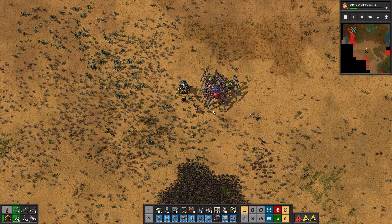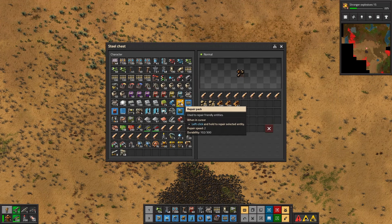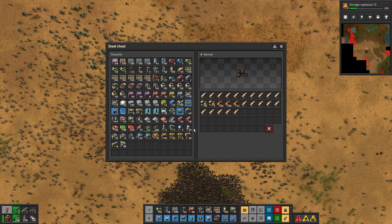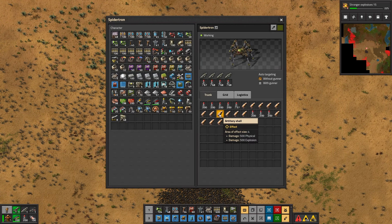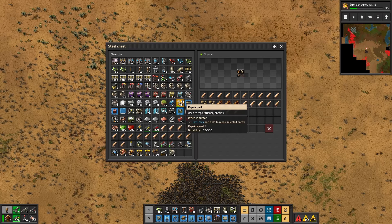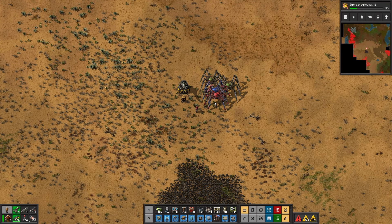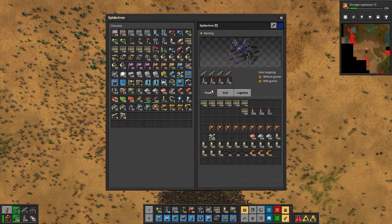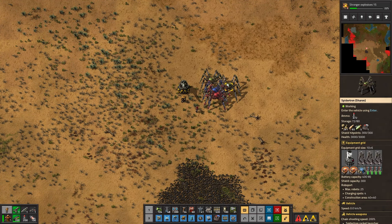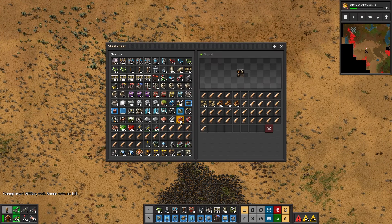Very annoying having to do this all the time. Can I — how do I unload a spider? I don't know if I can. He's gone — I don't think you can, but it's quick enough.